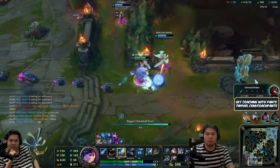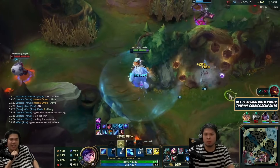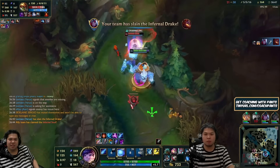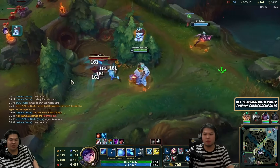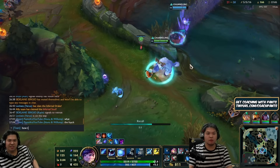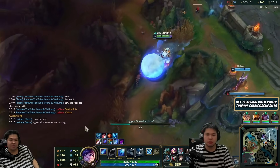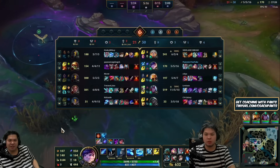He does so much damage now — look at how much armor I have and it still hurts. I don't know if he has LDR. My team is winning. I'm doing absolutely nothing — now I'm pretending to be Nunu. And that's basically how you play Nunu in Season 14.